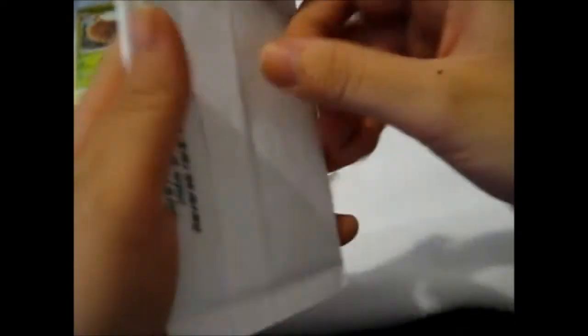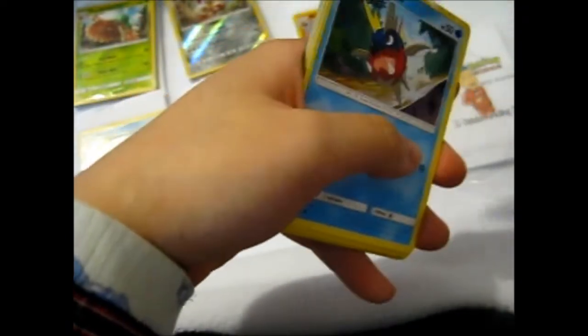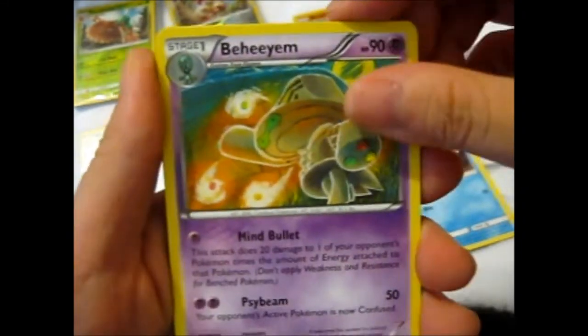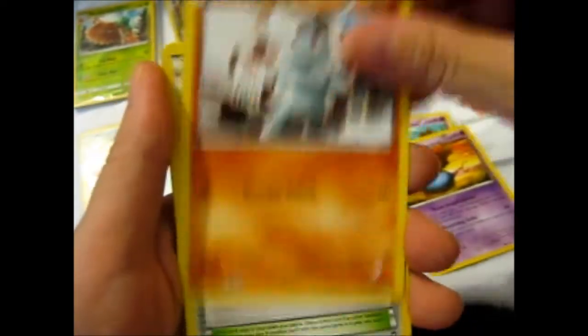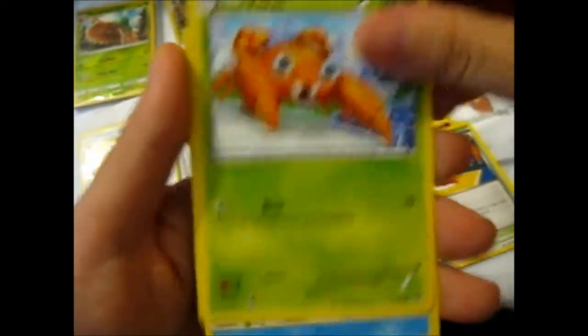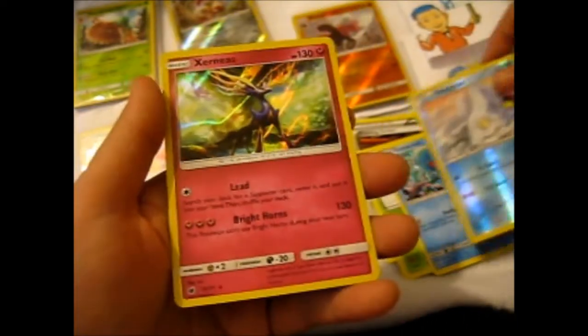And the last pack. There's another advertisement here. Carvanha, Gorebyss, an unhealthy seahorse seaweed thing, Sweet Scent, Machamp, Training Center — I don't actually know if I have this one, that's cool — Paras, Tentacool, Beedrill reverse, and a Zinnia's holo.